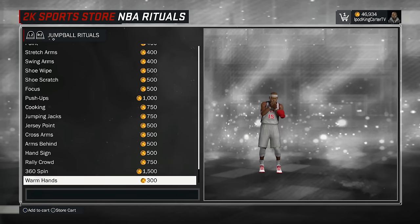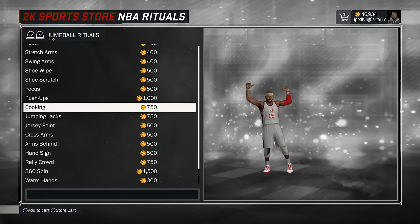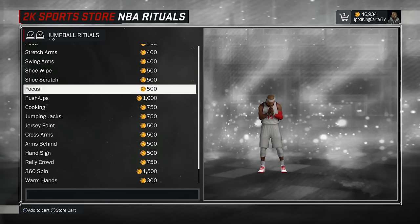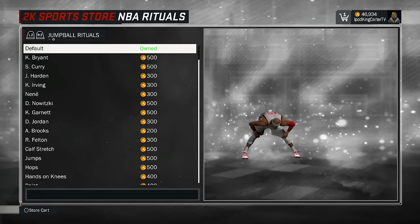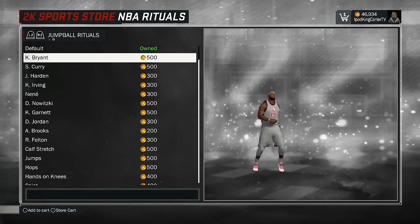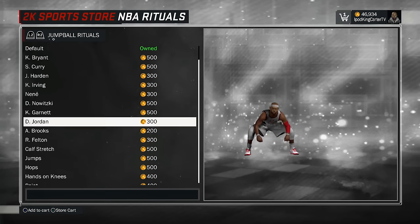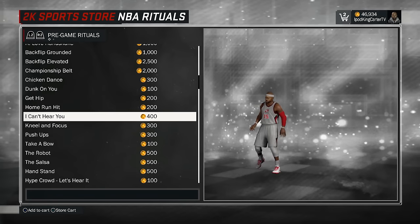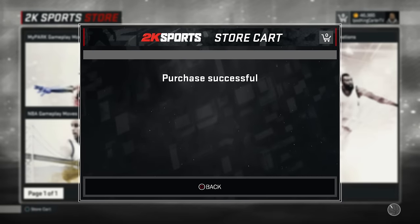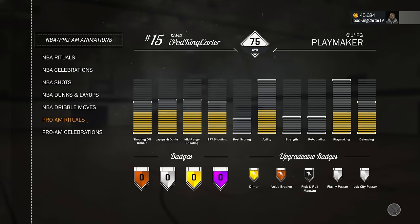Jump ball is really hard because I like cooking but at the same time I like pointing at my jersey, and focus is just godly right there - straight up godly. I don't want to do hands on your knees. You know what, I think I'm gonna go with cooking - it's only right to cook, you gotta cook. That's in my cart. Let's go ahead and check those out - 1,200 VC, real easy. Going back to my player inventory, animations, rituals. This will be the end of the video.